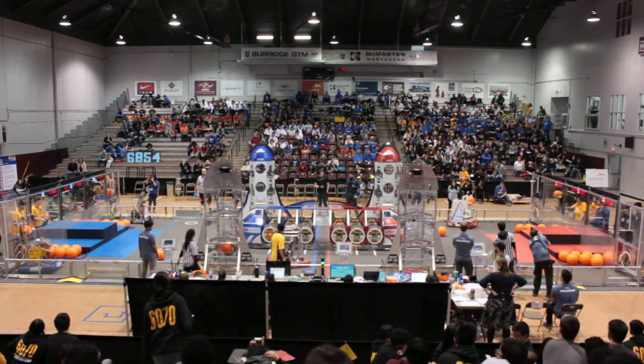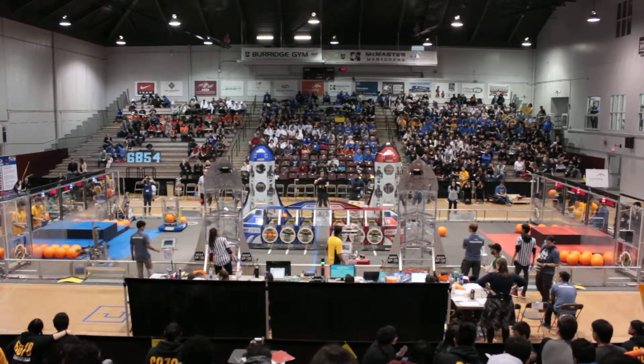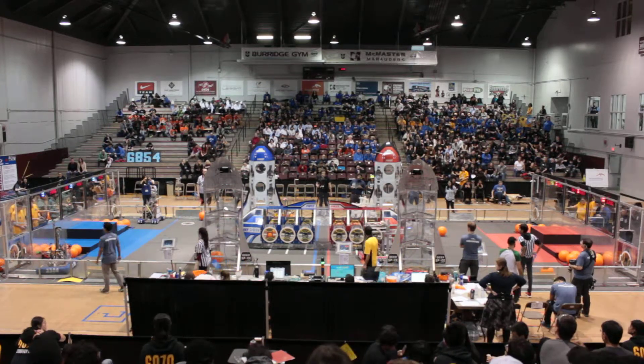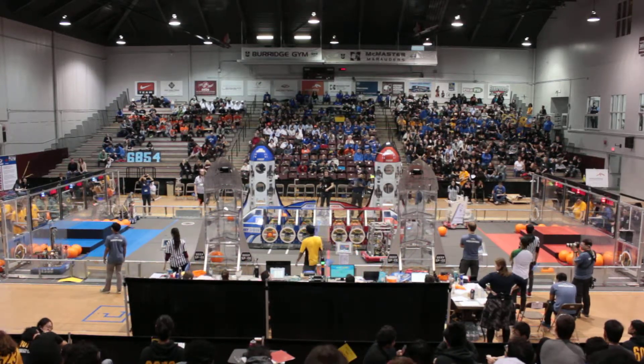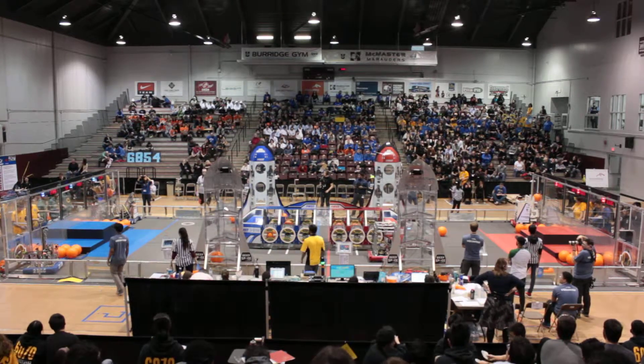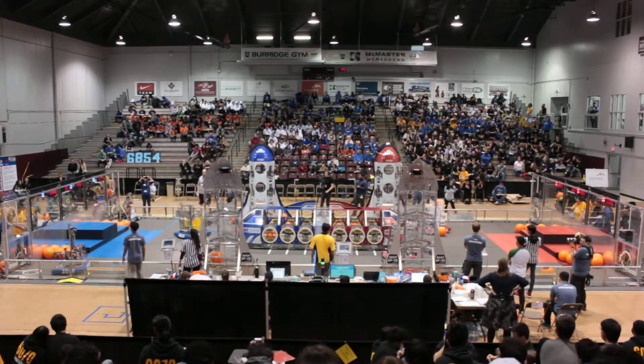576 at the feeder station with the cargo piece. 4992 on the blue side doing the same. Well, these teams — all three robots trying to score. Looks like 6865 though, having some trouble at the cargo ship. Not sure what's going on — they've been sat in front of it, having some trouble moving away or getting that hatch piece on.